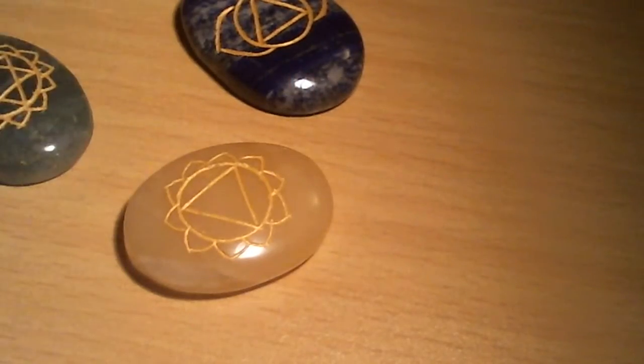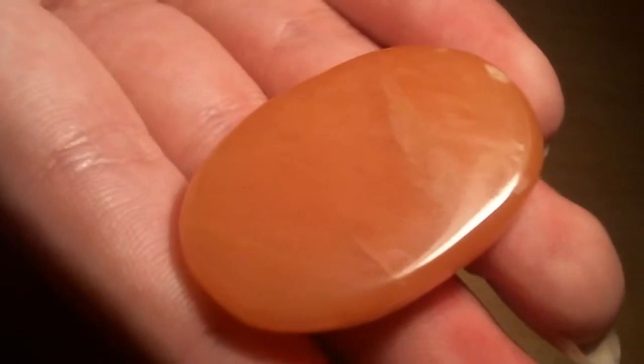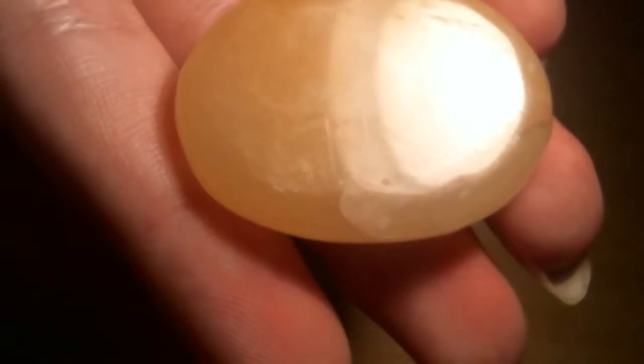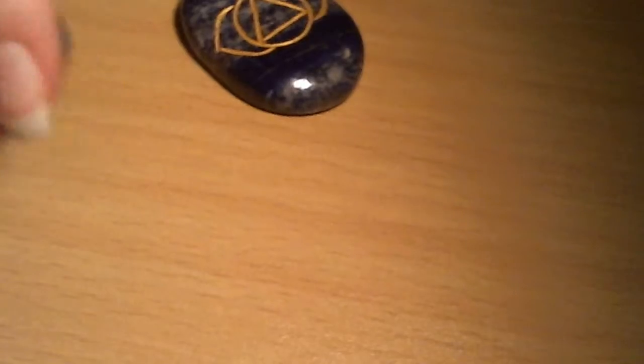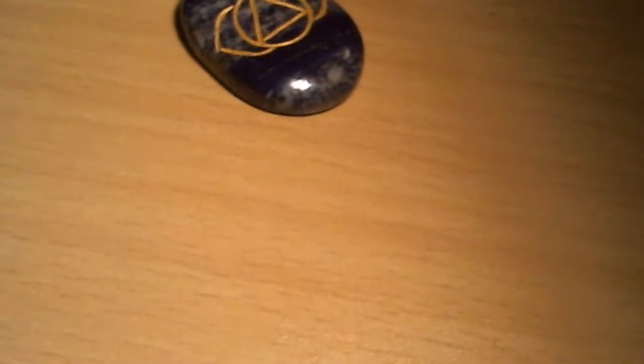The stones I'm more confident about: this is red jasper, this is peach or orange aventurine, this is yellow aventurine, this is green aventurine, and this is lapis lazuli.